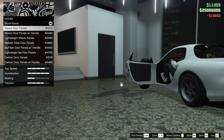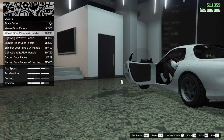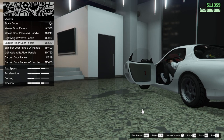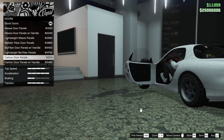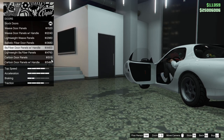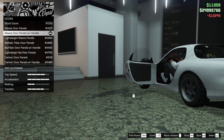For the doors, we can add weave door panels, weave door panels with handle, lightweight weave panels, ballistic fiber door panels, ballistic fiber door panels with handle, lightweight ballistic fiber panels, carbon door panels, or the carbon door panels with the handle. It's going to be a street interior, so let's just go for the weave door panels with the handle.